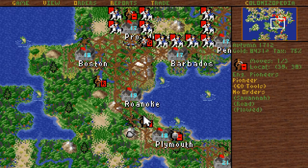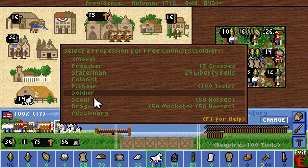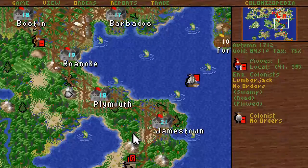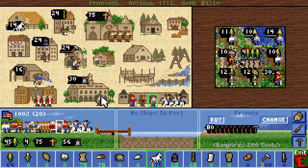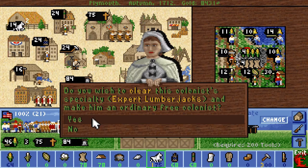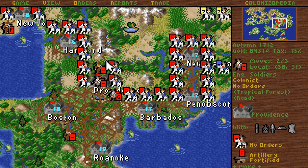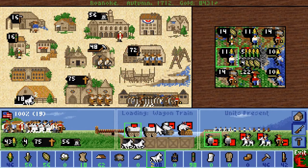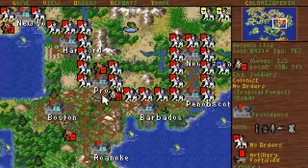I want more roads in the south here. This is probably gonna be the last batch I'm gonna train at the Indian Universities — we've already trained everything else we need. The only thing left to train, really, is soldiers, which I could do in Roanoke. I do have the food for it, provided I can find the right soldier.